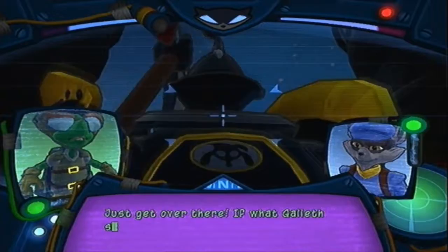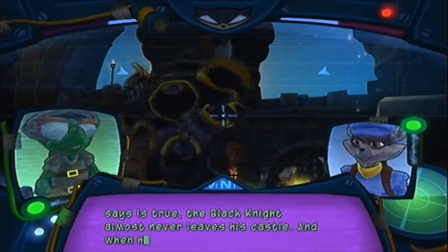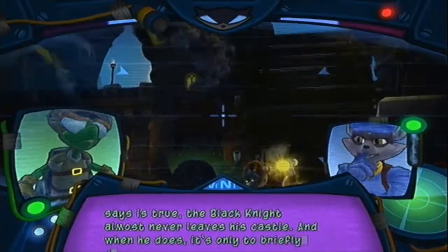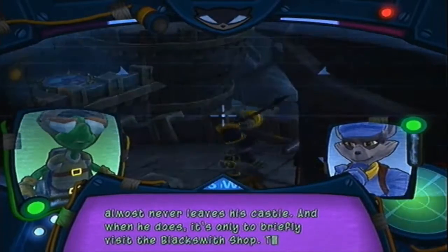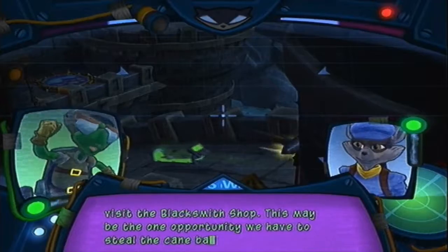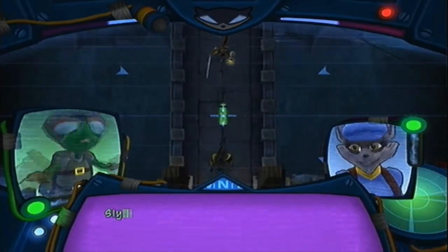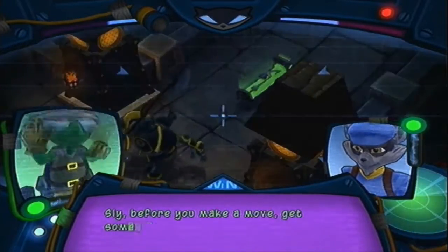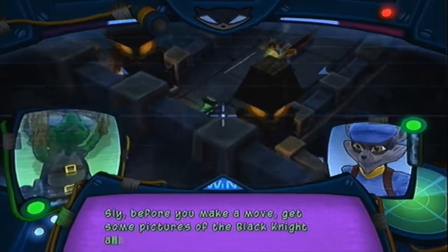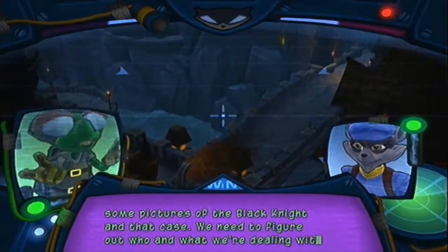If what Gallus says is true, the Black Knight almost never leaves his castle. And when he does, it's only to briefly visit the blacksmith shop. This may be the one opportunity we have to steal the cane back. Okay, time to join the parade. Fly, before you make a move, get some pictures of the Black Knight and that case. We need to figure out who and what we're dealing with.